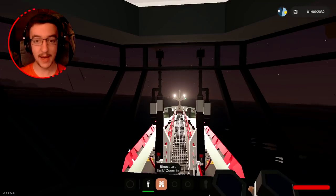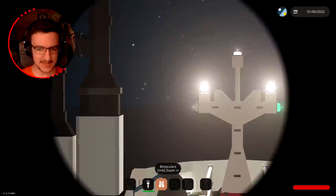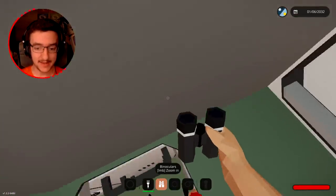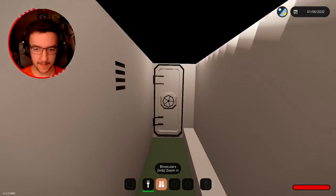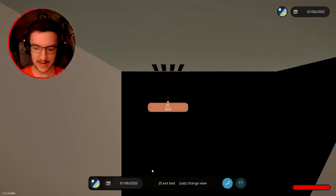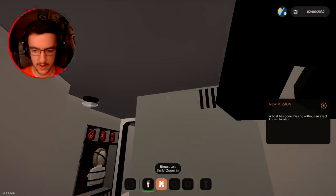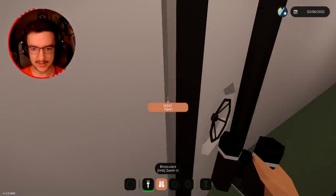I can actually see where we're going past these lights but it's very difficult. We're going to go downstairs, go to sleep, and wake up in the morning. Hopefully we'll be able to see things and not be upside down. I'll open all the doors, run back through, close them on the way back. We've woken up - there we go, awesome.